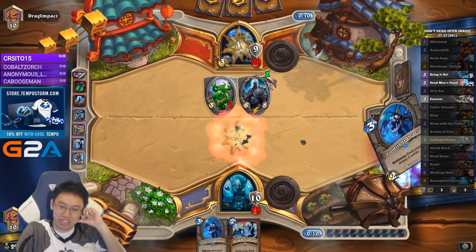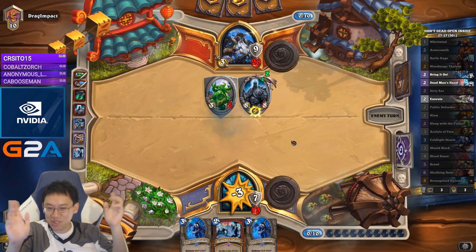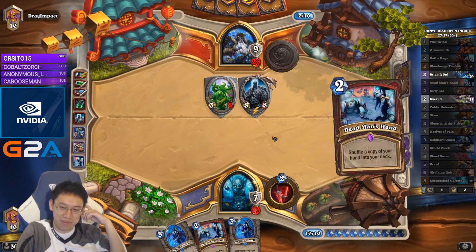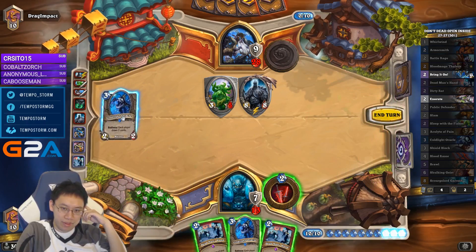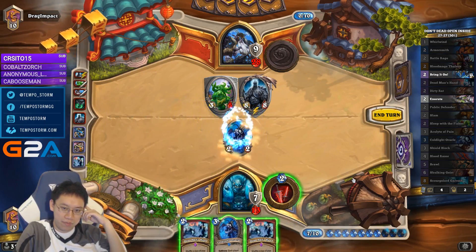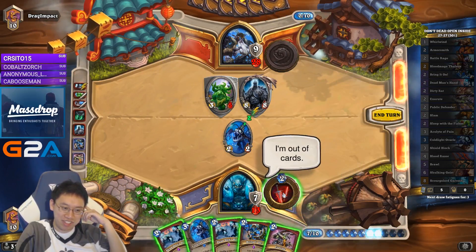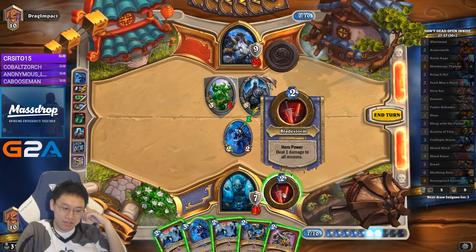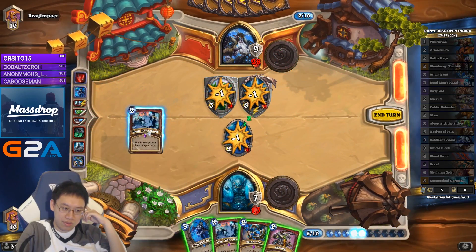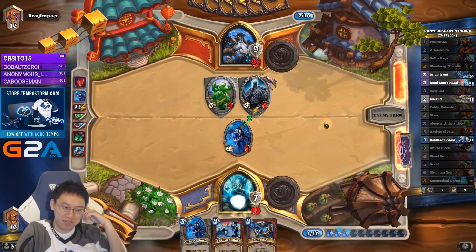We don't want to get 2 Bring It Ons in our deck, because Bring It On is, at its core, a card disadvantage card — we can't bog down our deck that much. For example, if we had 2 Bring It Ons in the deck, we might not have drawn the Execute here. So I'm going to stop shuffling the Bring It On, but I'm going to shuffle one more copy in.